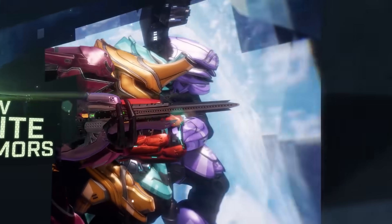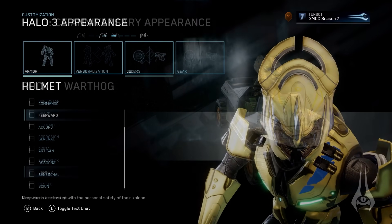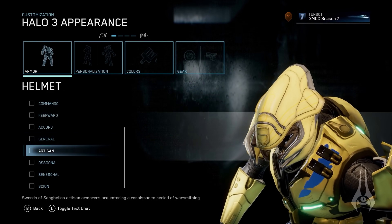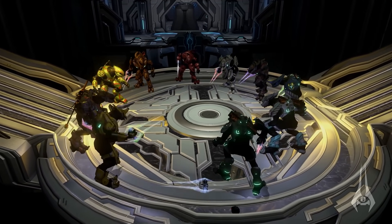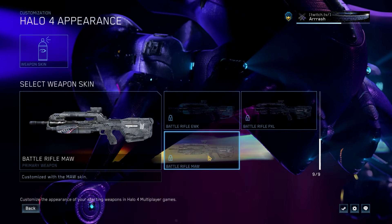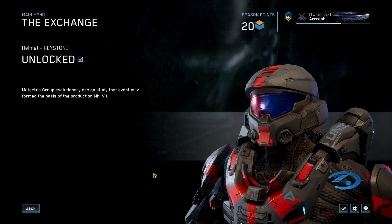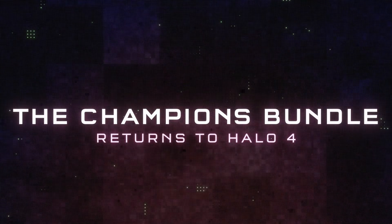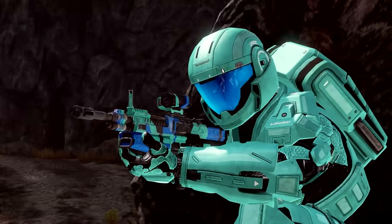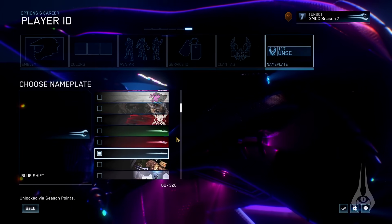We also got a ton of new cosmetic content. There's new Halo CE vehicle skins, a bunch of new Halo 3 Elite armors that come from Halo Online, new Halo 3 Energy Swords, new Halo 3 Tech Suits, Halo 4 Weapon Skins, and Halo 4 armors that not only include the Mark 7 from Halo Infinite, but also armors from the Halo 4 Champions bundle that was not previously available in the Master Chief Collection. We also got more nameplates, both static and animated.